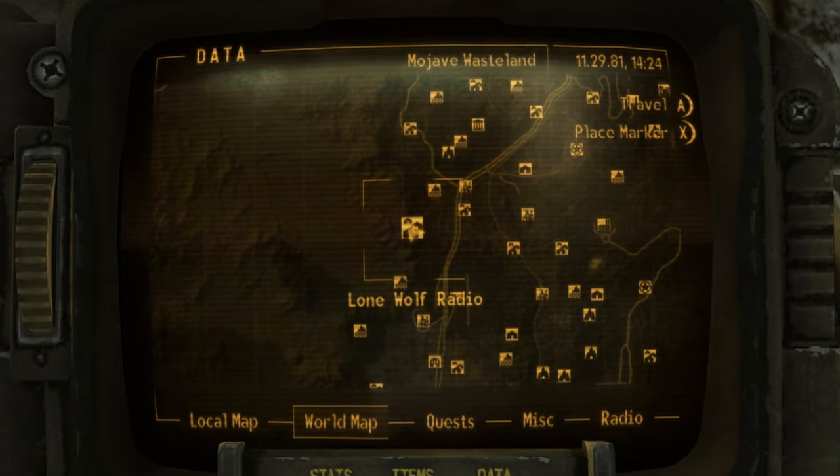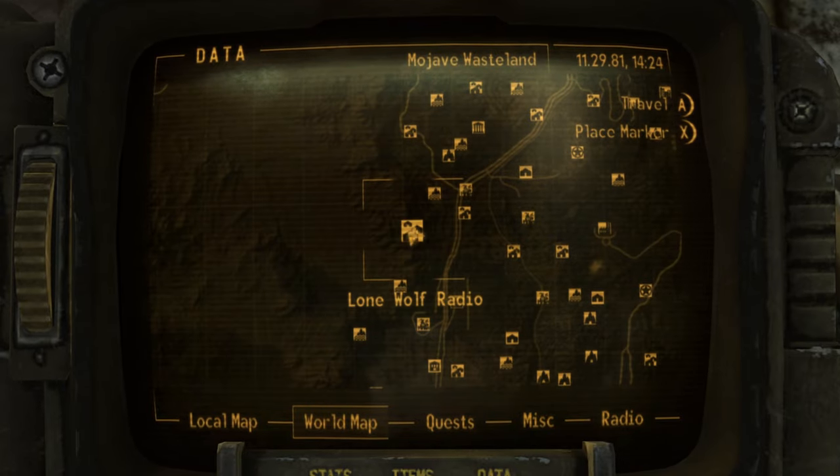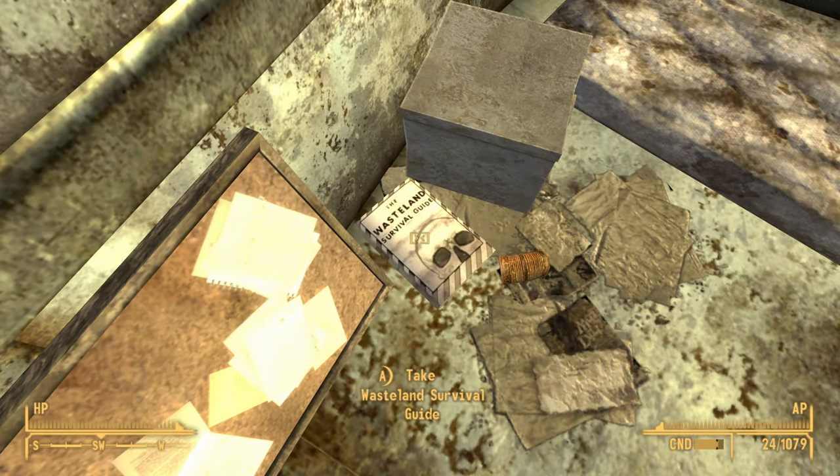The first one can be found in the Lone Wolf Radio location. It is directly south of Goodsprings. Once you make it, just go in and if you look inside the caravan-like thing, then on the floor you will find the first copy. Go ahead and take it.